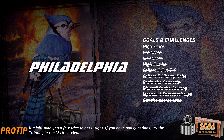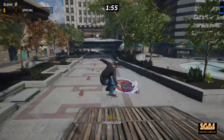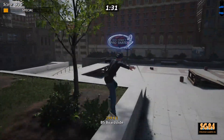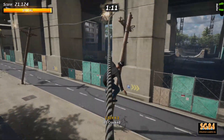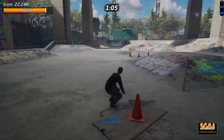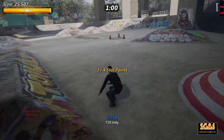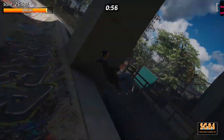Philadelphia has four stat points up for grabs. The first one is on the left right in front of you. The next is just above the fountain on this wall — a little grind and it's yours. For the third and fourth you will have to unlock the skate park. The third is up the big ramp, and the fourth is up this ramp.